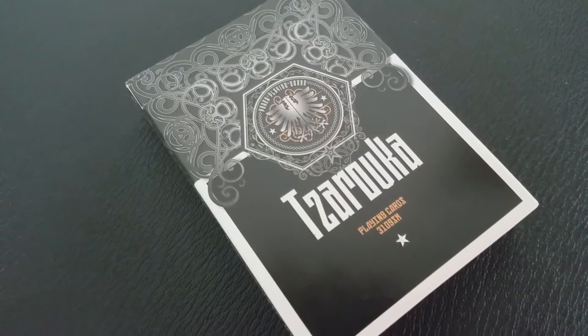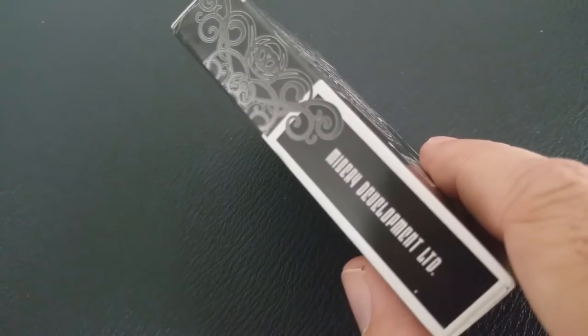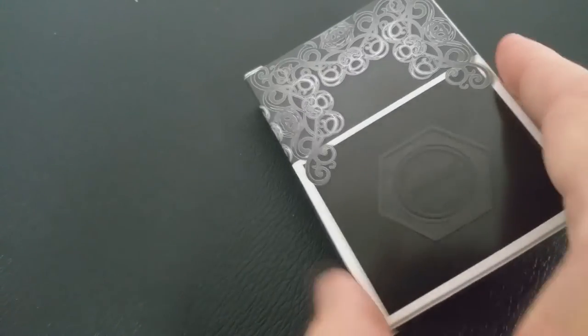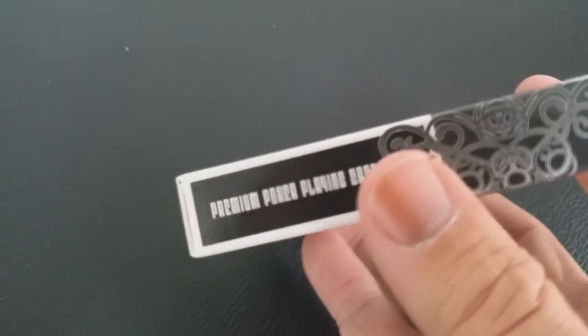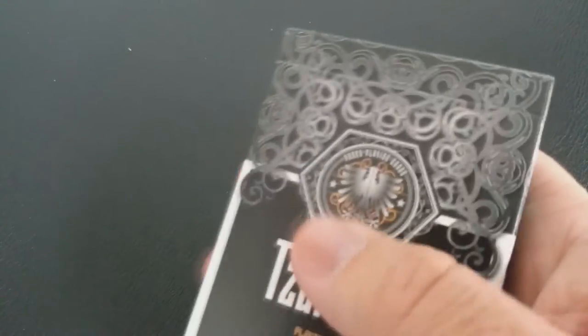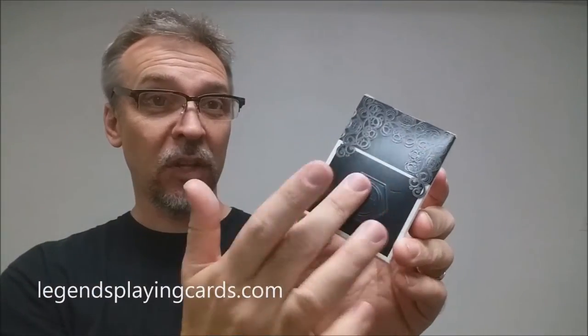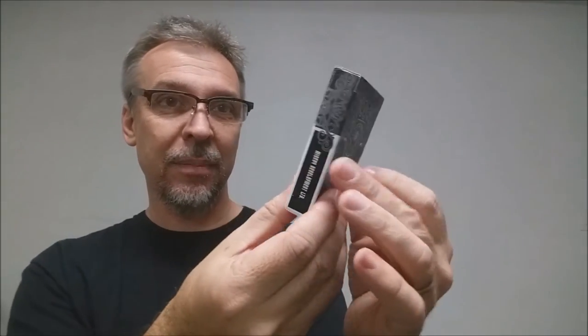We're going to look at the Zarovka playing cards. The front of this tuck box is black and it has a black embossed image up at the top, the words 'playing cards' down at the bottom, and then there are some nonsensical numbers and a star. This side says Misery Development Limited, this side says Premium Poker playing cards, and the bottom has some ad copy about the Legends playing card company. The back design also has a little bit of embossing and carries that same detailed image over as a mirror to the back.